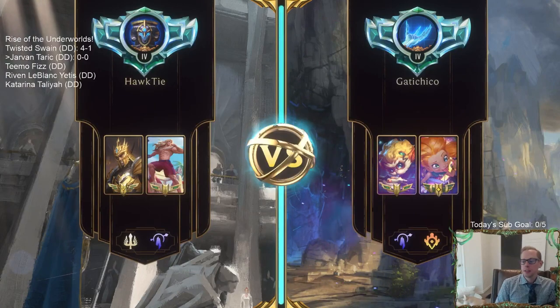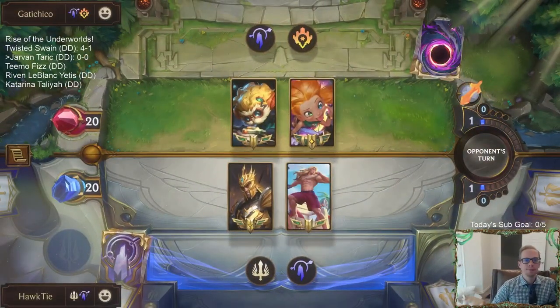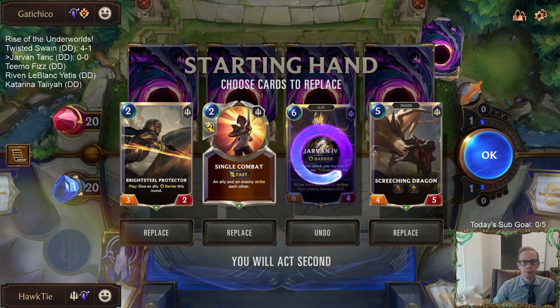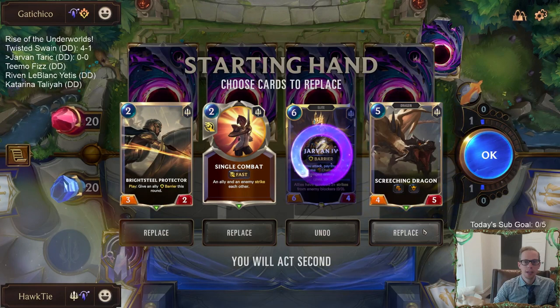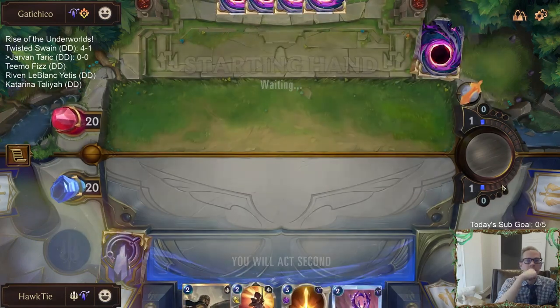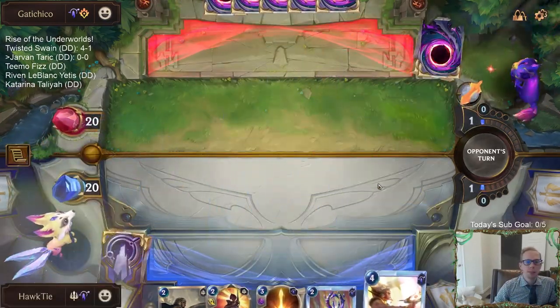Game one - Zoe Heimer, this will be pretty interesting trying out new Heimer. We mulligan Jarvan but want to keep the rest. I'll mulligan the Screeching Dragon too - Screeching Dragon is pretty good, but we don't need to keep five and six mana cards.